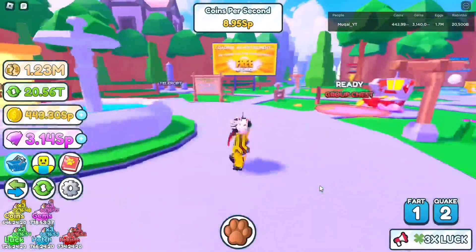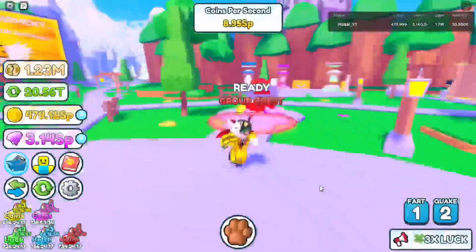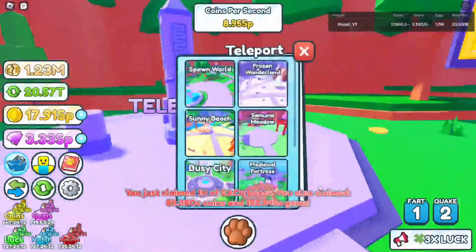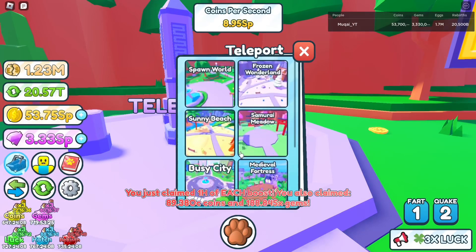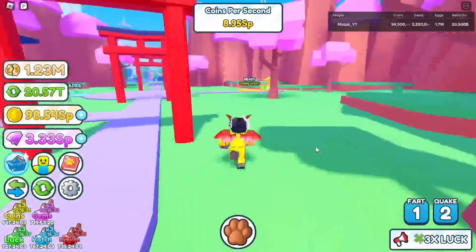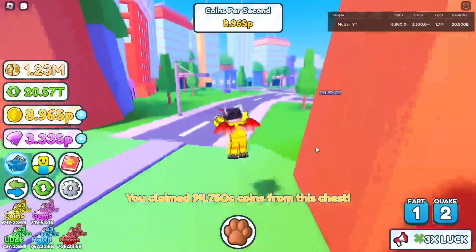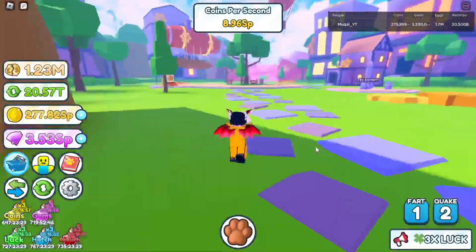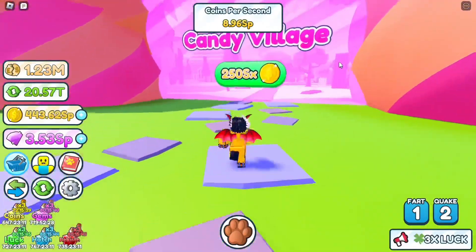Hey, what's up guys, it's Mooka here back with another video on Free Hatchers. This time they added a new update — it's called the Candy Village. Let's see how it looks. First of all, let me grab some of my coins and the gem chest. Let's go! We're here at the Candy Village.